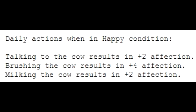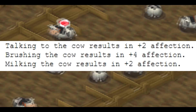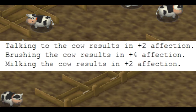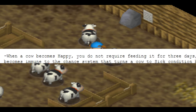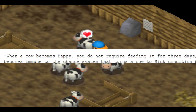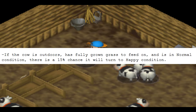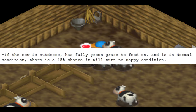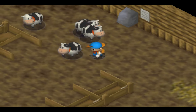It's really awesome that if cows enter the happy condition, any interaction with them gives them even more affection than usual, and they're immune to getting sick for three days. But there's only a 15% chance of them becoming happy, and it's only if you put them out to graze — which you're never going to do because it takes forever.